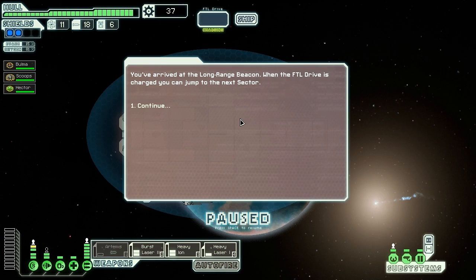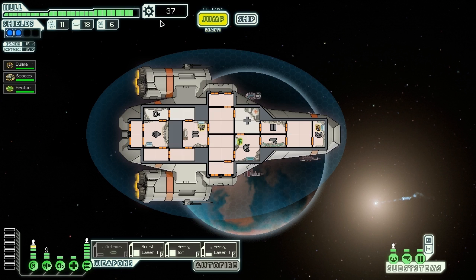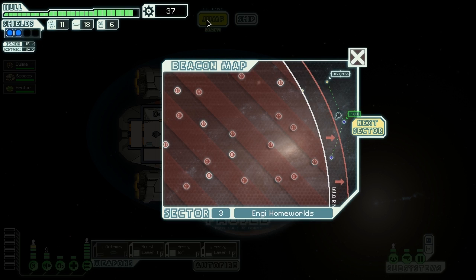At the long range beacon we find a small station fitted with hundreds of repair drones. An automated message says: 'We don't know who you are and we don't care, but this is the right place for ship repair.' So there are places to repair your ship apart from a shop - it's pretty expensive though, so let's ignore it. We're doing pretty good. Next sector - all those rebels!